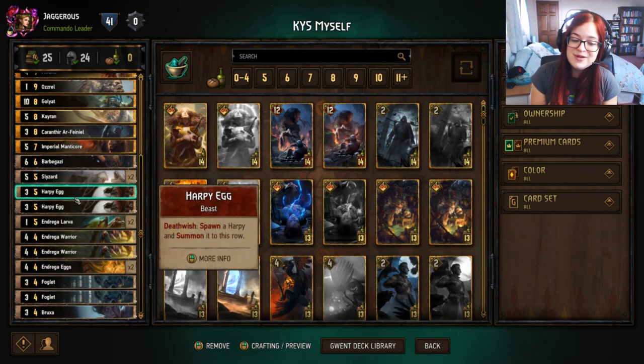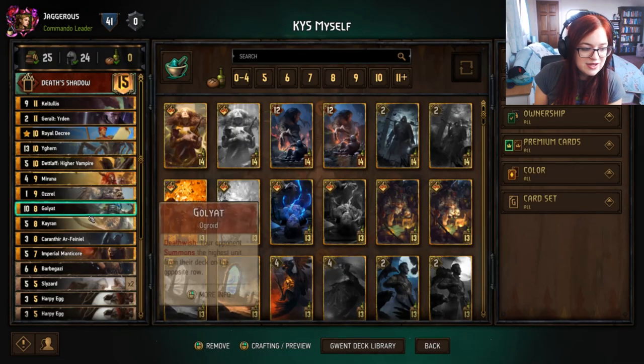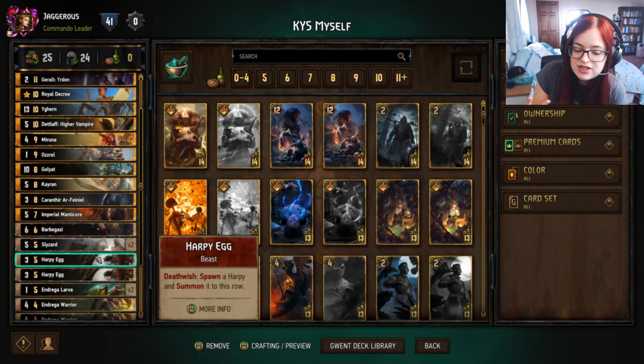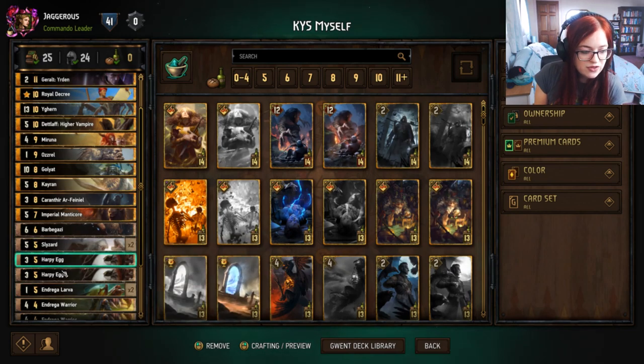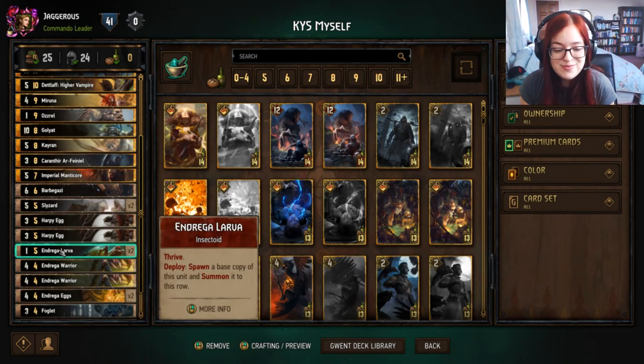We have a couple of Harpy Eggs — death wish spawns a Harpy and summons it to the row. Harpy has a five-strength body, so again that's something we can consume and trigger. If we don't have gold death wish units we can always use our leader on these and it's still an okay play.